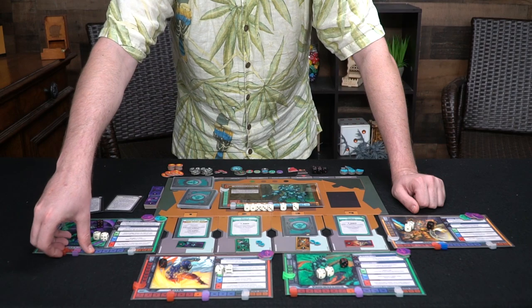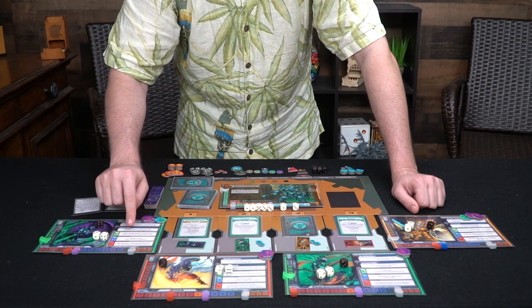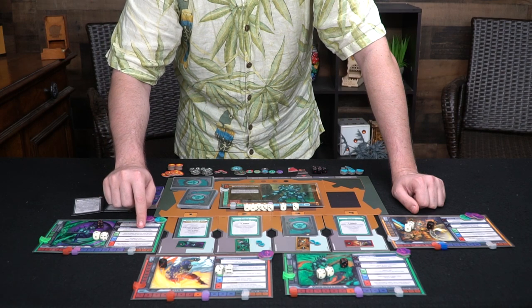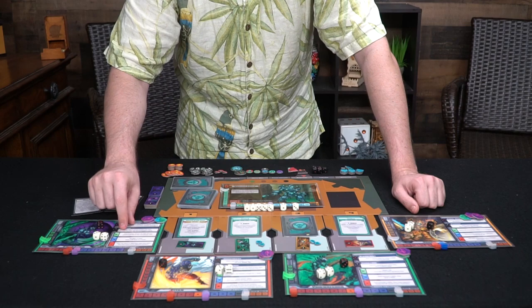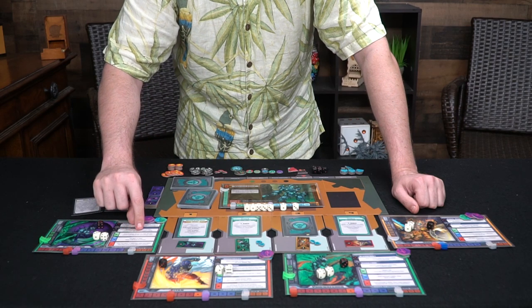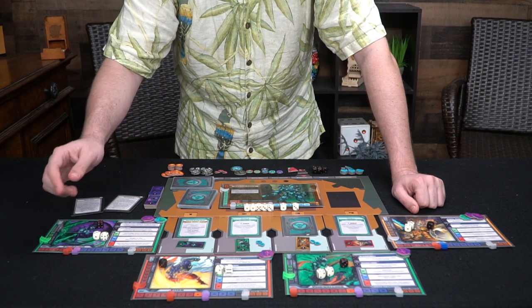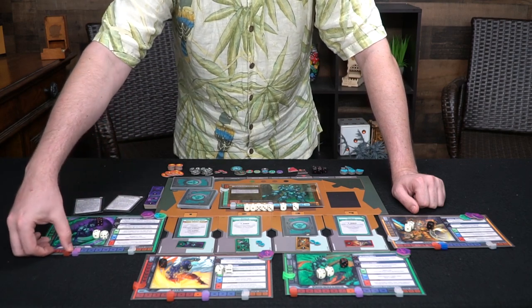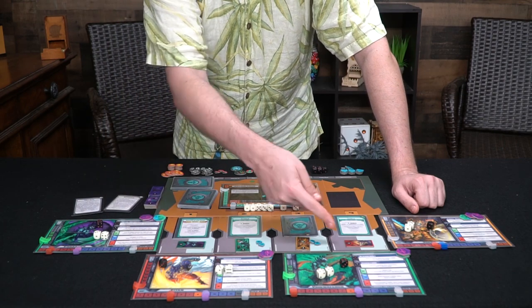The boss's turn deals three damage to this hero — putting him at one — and all heroes to the left take three as well, based on position. That puts this character at zero HP. We can use Destiny's ability: roll a d6 and add it to any hero's HP value. We roll a five, add it to save that character. If you roll less than your position you gain plus one fate; otherwise deal fate damage or heal your target for fate HP — we definitely heal. Then this character takes his three damage after. These abilities can be used pretty much whenever you want, but once you turn your character sideways, you can't use it again until next round.